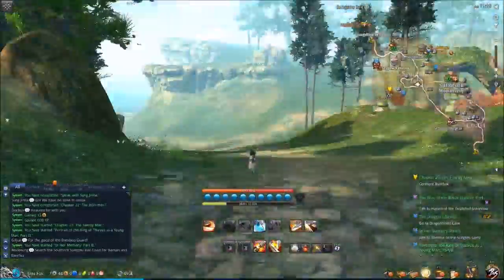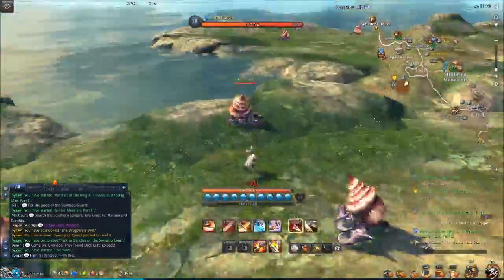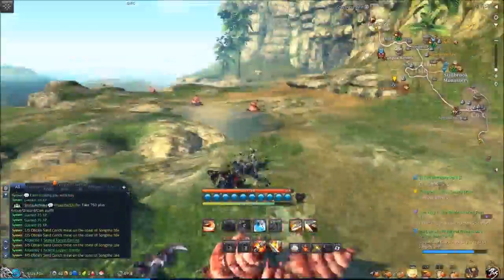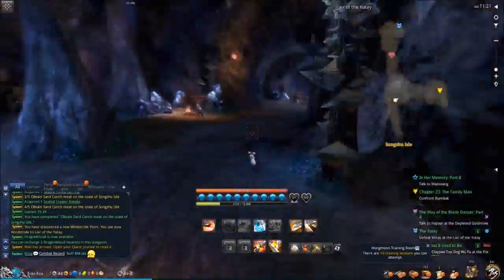Getting right into it, you're going to turn on all the quests that we didn't finish off from the last one and pick up a couple more as you head down to this Lair of the Yutei. These quests are super easy to do, even though they don't reward a ton of XP — it took about 15 seconds to get there.